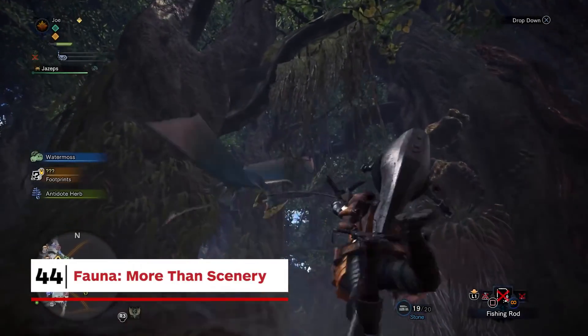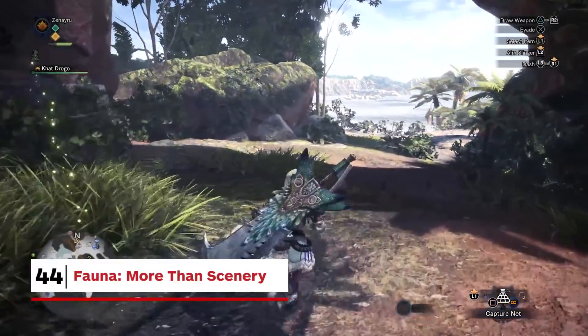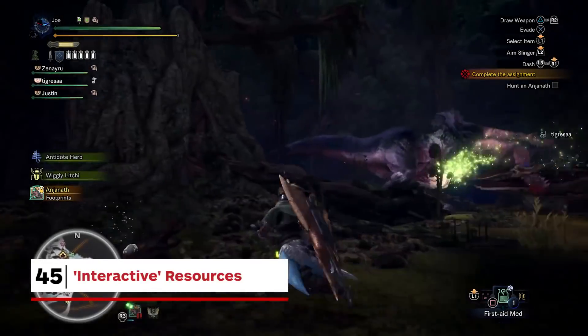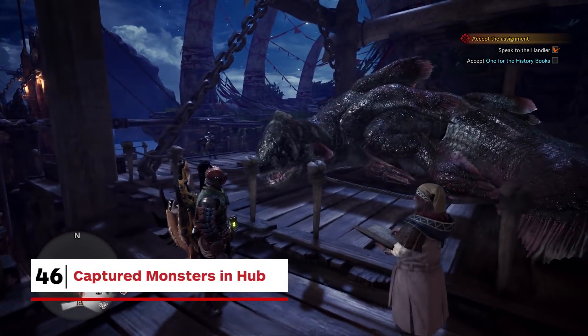Don't just pay attention to the big creatures, as smaller ones can benefit you too. Drakes can be used as fast travel, and the foxy squirrel things that live in the forest undergrowth will use shortcuts you might miss. Some creatures can also be used as items: paralysing frogs, healing wasps, and most usefully, blinding flash bugs.